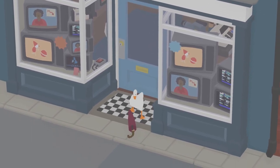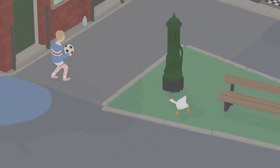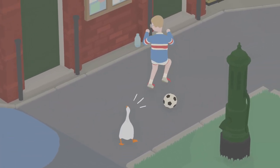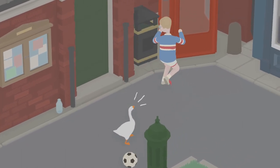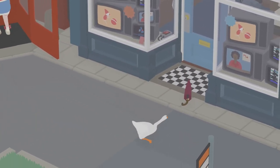Go ahead and grab one of the umbrellas from the shop and drag it over to the TV store, out of the shopkeeper's view. From here, we'll need to go south of the kid playing in the street and honk at him until he runs into the telephone booth. He will then call the TV store clerk asking for help.